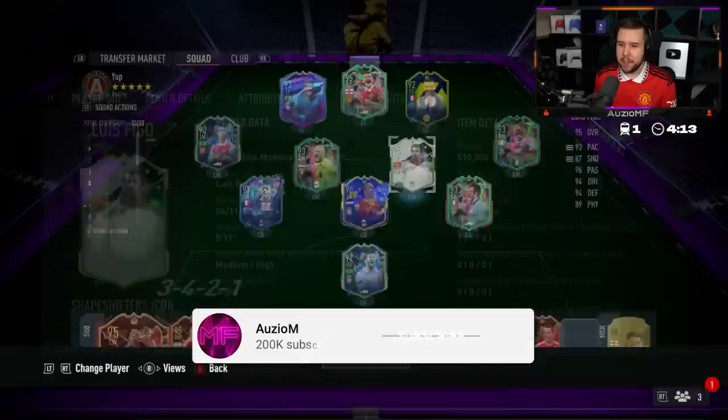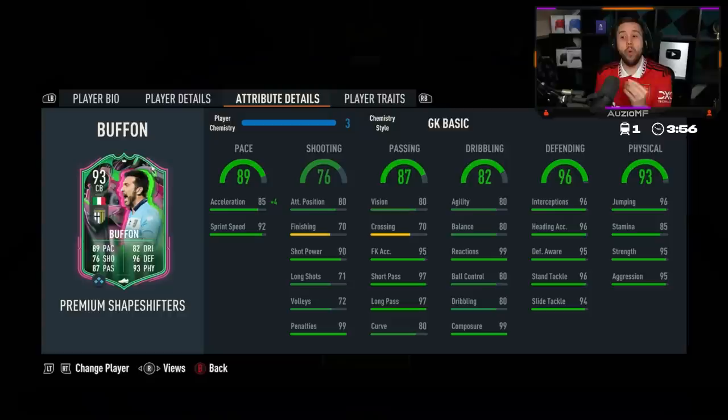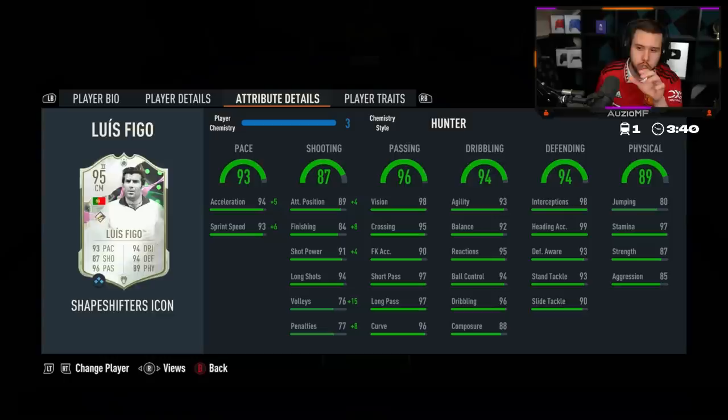We got the main man in the striker position, right center mid Figo. Can he go for Torella's shot? Power's a little bit too high, we'll still give the long shots a go. Buffon looks unbelievable and he's lengthy - Shadow Kemstal 100%, he's six foot four. Shadow Kemstal, give him that ridiculous amount of pace. With Figo, it depends how you want to use him.